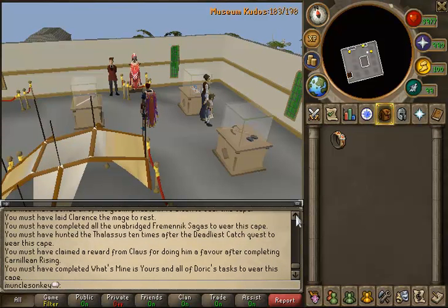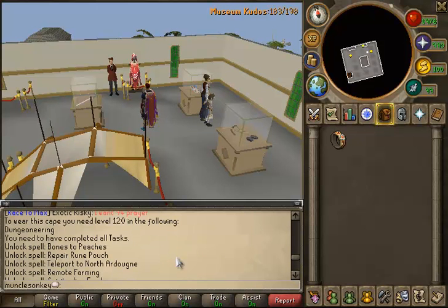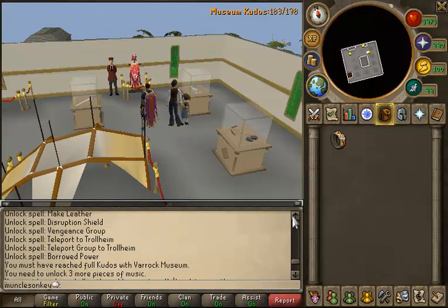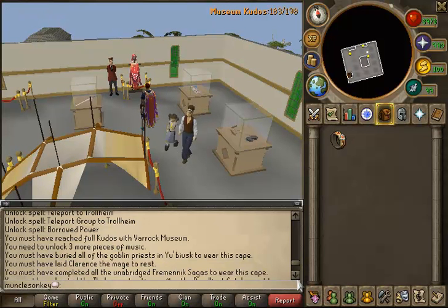I really should be in Resizable right now, but I hate Resizable. I need 120 Dungeoneering. I need to have completed all tasks, but I have completed all tasks, so I'm not really sure what that's all about. Unlock spell — the Bones to Peaches thing is going to be painful because I heard the Mage Training Arena is just awful. And then of course all the Livid Farm spells — I'm going to have to unlock all those. That's like a full 99 worth of Livid Farm there. That's pretty awful.